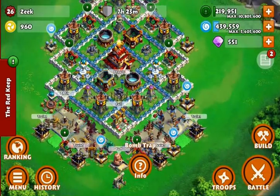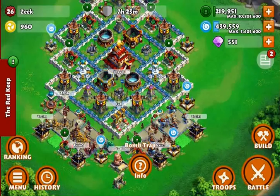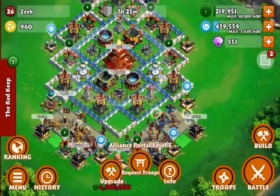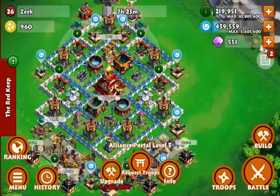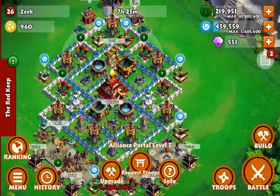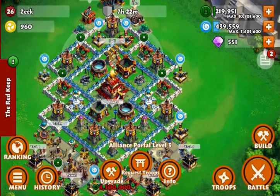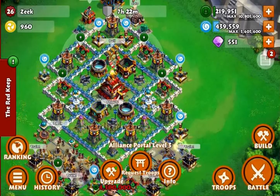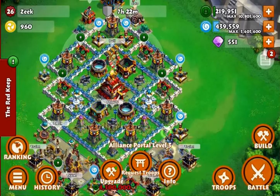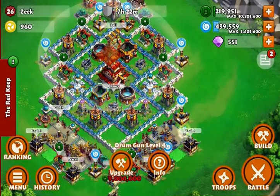Overall it's mostly three layers of walls with a couple of two-layer sections. You can swap the drum gun out with the alliance portal — give it a try. But I feel it takes away from your defenses because sometimes you'll get attacked multiple times before you log back on, and it only takes one attack to deplete the troops inside the alliance portal, whereas the drum gun fires every time you get attacked.